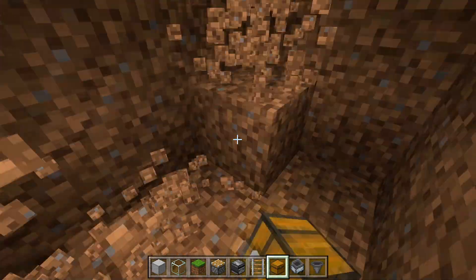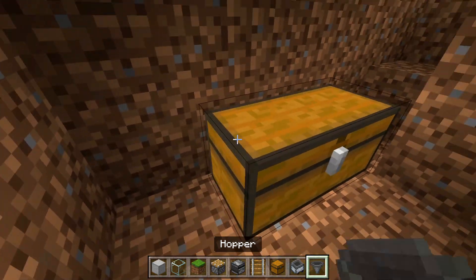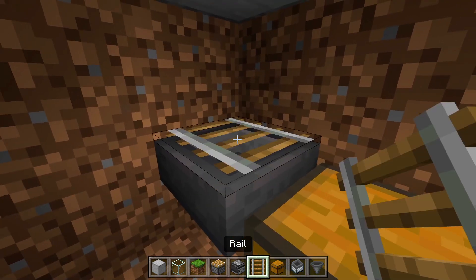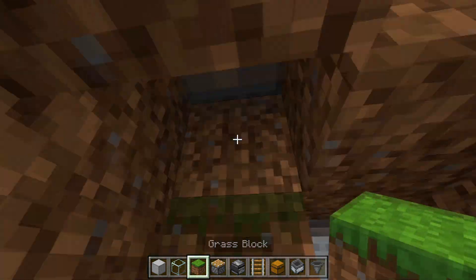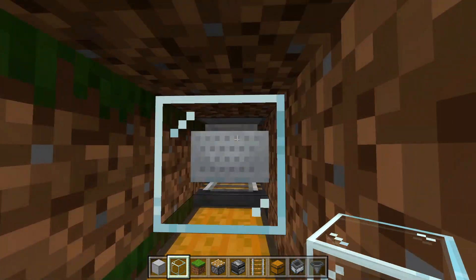Destroy out some extra space right here. Then under this block and two blocks to the right, place a double chest or a singular chest — that's fully up to you. Add a hopper going into it, and on top of that hopper place a rail with a hopper minecart on it. Fill in the rest of these blocks with grass, dirt, or any block, and place a glass block in front to prevent the minecart from falling out.